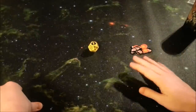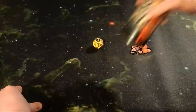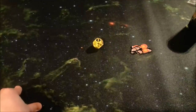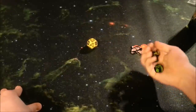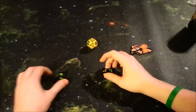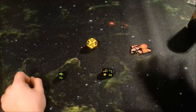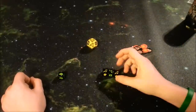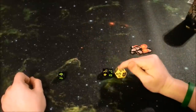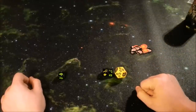Not too much changes with the basic rules. You're going to start off without the school bus die in the tube — it's set to the side. On your first roll, you reach into the tube and grab three dice, so you can't roll the school bus die on the very first roll. You roll them and see what happens. You're always rolling three dice, just like in the base game, even if you include the fancy school bus die.